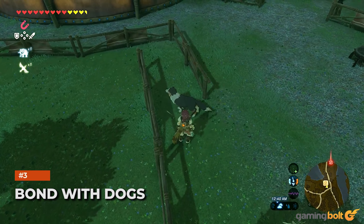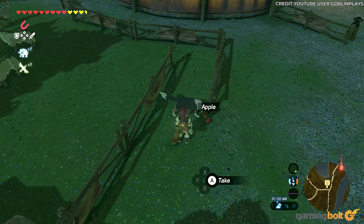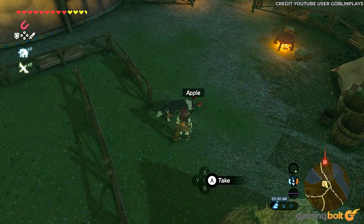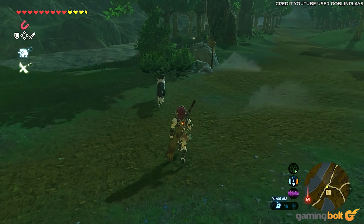Bond With Dogs. Hyrule's townships and villages are frequently patrolled by the loveliest dogs. These dogs are just crying out for friendship, but they're not just after treats and fuss — it actually benefits Link to spoil the pups too. Feed them at least three pieces of meat or fruit, and the good boy or girl will lead Link to buried treasure dotted somewhere in the area surrounding the town.